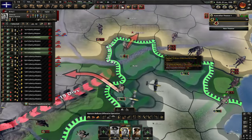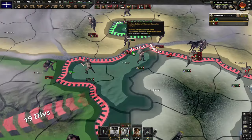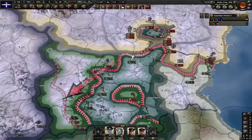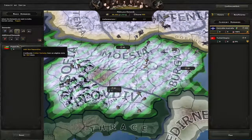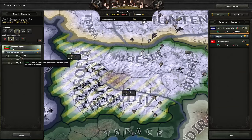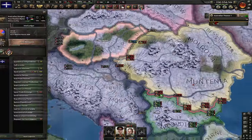Me on my way to get encircled just to steal the Romanian capital — capital stolen successfully, division encircled successfully. I guess this wasn't a good idea, but it was for the memes. That's it — Bulgaria is gone. I'm gonna puppet them, steal their civs, steal their resources, and the level that they have. Now we have a direct border and direct war with Romania.